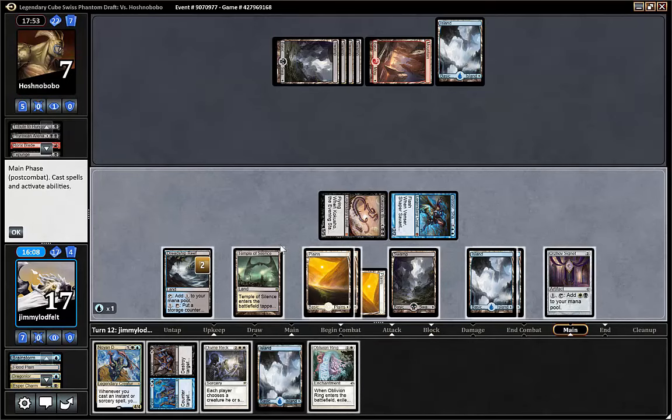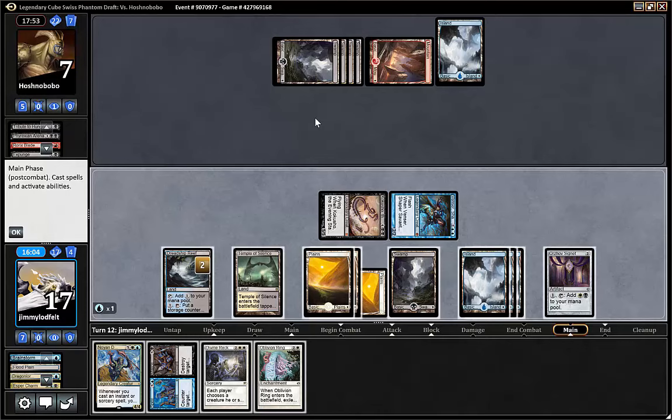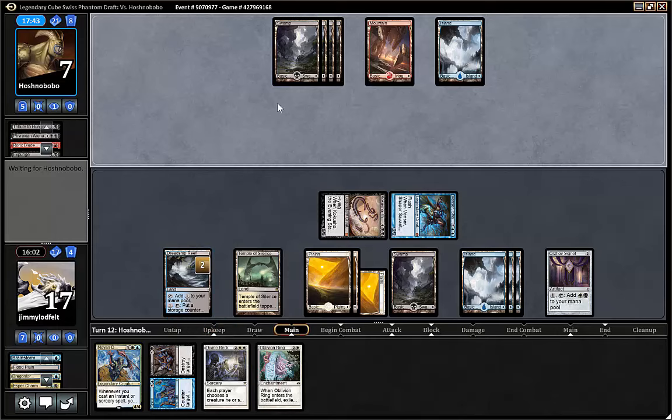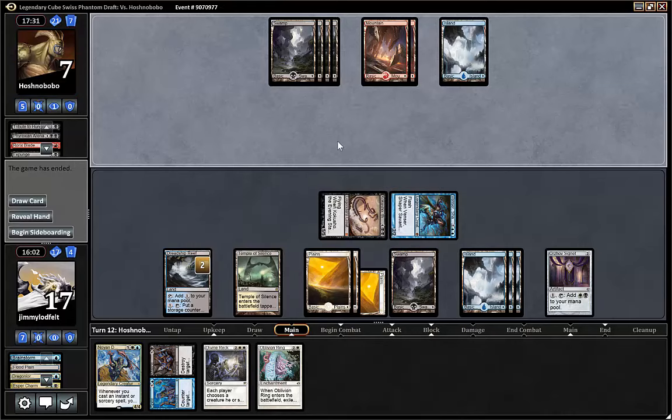And we hold up the counter target non-creature spell. I think so. We could have played Noyan Dar — don't forget to store if we can. It's easy to forget that. I think he will play Black Sun's Zenith now, or he will counter it. And then he's dead. Because now he's dead on board. Yeah, it's good to have interactive spells in this cube. Oblivion Ring is good insurance. He just gave up.